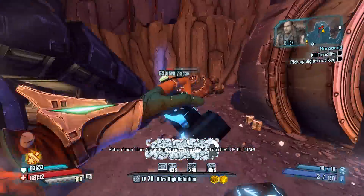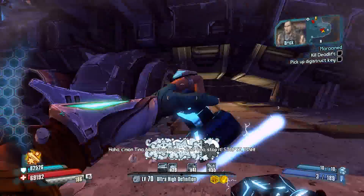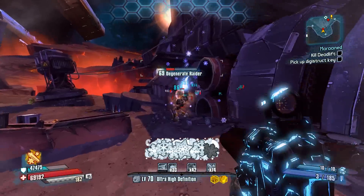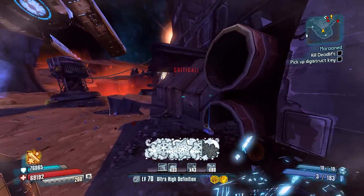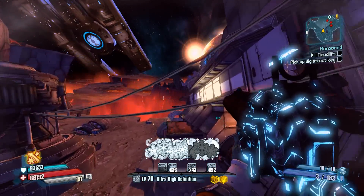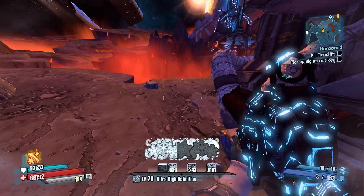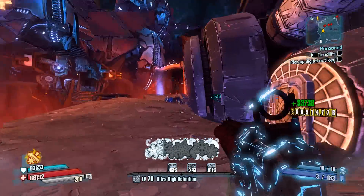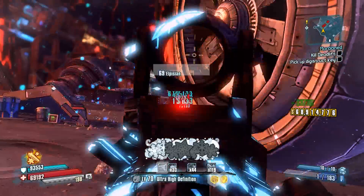I love the maximum kill skill ridiculousness she gets — adding cryo to all your basic shots just puts her damage over the top. And whenever I crit, I increase the length of my action skill, and the more I do with it, the faster it goes.